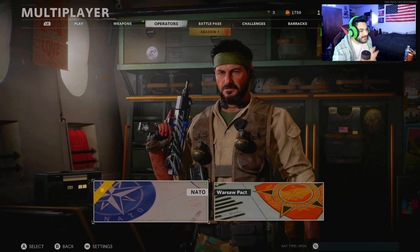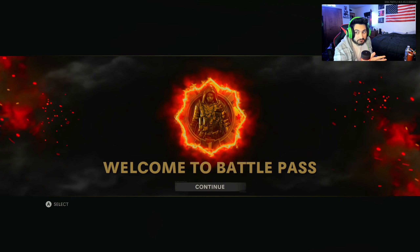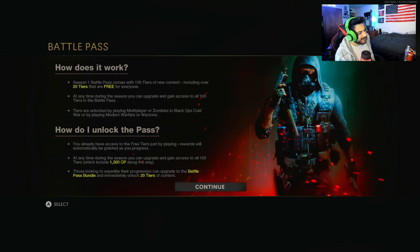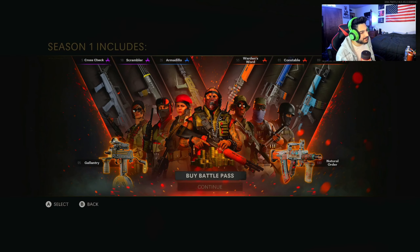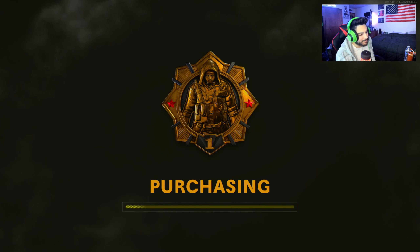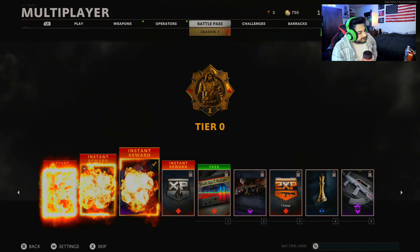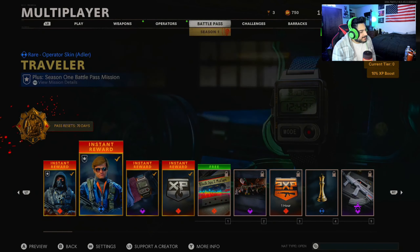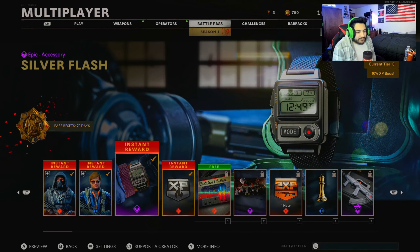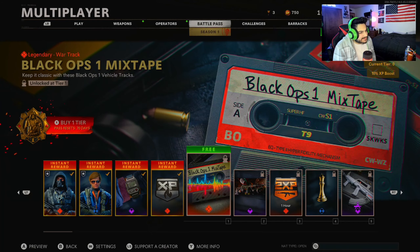Let's check this out. Welcome to the battle pass — how does it work? It's pretty much the same thing as Modern Warfare, pretty much the same layout. Season one battle pass! As an instant reward you get Stitch and Adler skin, and your first watch in this game, an XP token, and a Black Ops 1 mixtape.